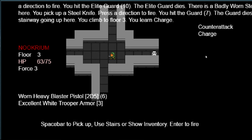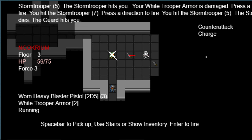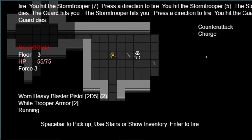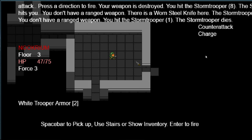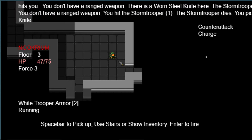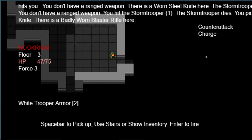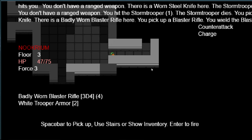Look, we got a stormtrooper — about time. Take him down; he can't hit me. We're gonna run into him for double damage — we hit him for one. What did we just pick up? My good blaster pistol ran out — ran out of ammo, I think. Badly worn blaster rifle. Maybe those condition numbers represent hit points on the weapon — that's my guess.